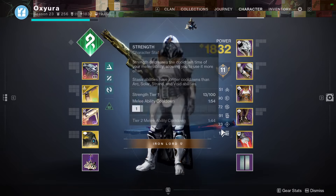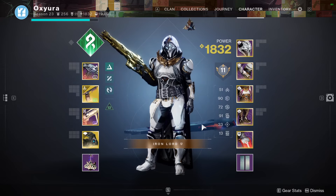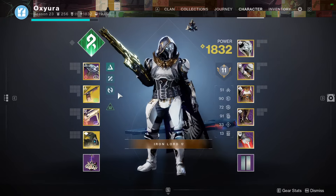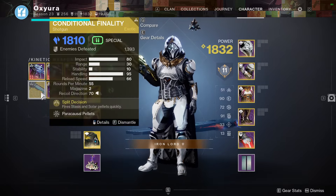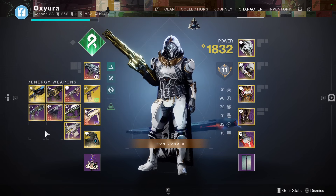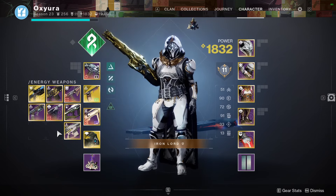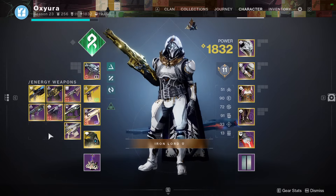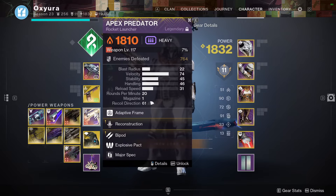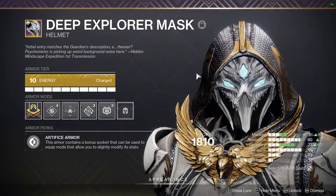We don't really care too much about super regen. For weapons, no idea just yet — obviously Conditional Finality for the kinetic slot. For the energy slot I'm not too sure: Buried Bloodline is an option for Devour and more grenade regen. Could go Summoner, could go Recluse, could go something new and shiny. Heavy — whatever's meta I guess.